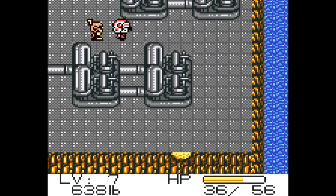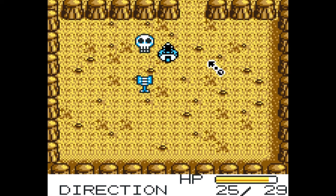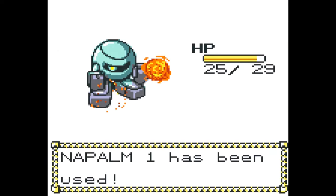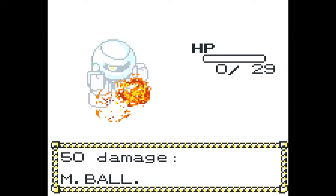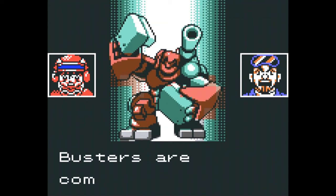The standout aspect of Metal Walker has to be the several systems that comprise the experience, one being the evolution system, that sees the player's metal core slowly evolving over time, depending on which cores you utilise. It's a rewarding aspect of the gameplay, and can result in some insane setups that can level enemies in a flash.